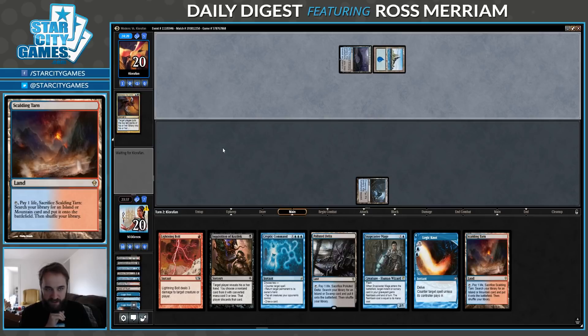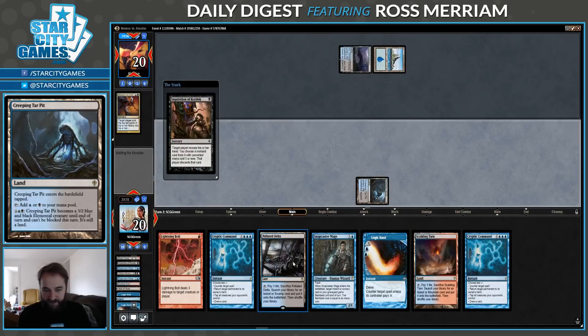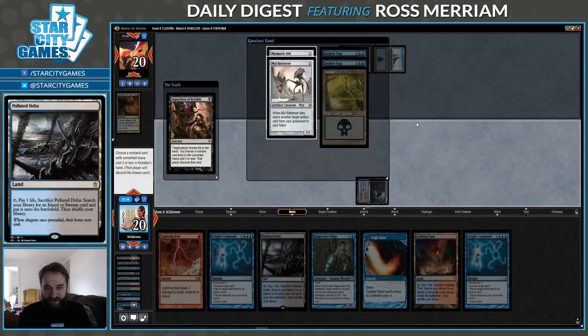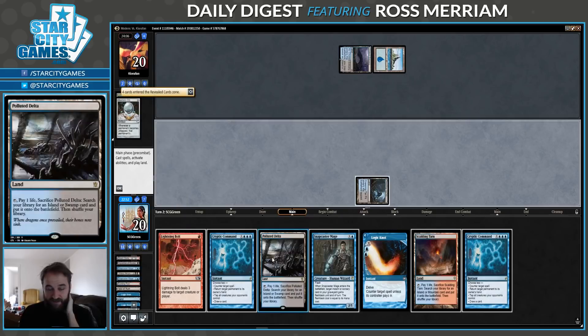They're a Mill deck. This could be a problem because we don't have a lot of threats, it takes us a while to kill our opponent, and our removal is pretty bad. I have a feeling I'm gonna be snapping off this Inquisition next turn. Definitely taking Mesmeric Orb. I really wish I could have gotten that Glimpse. So snapping the Inquisition is not going to be good. The problem here is they have two Archive Traps and I have two Fetchlands, so we're not cracking a Fetch this turn.